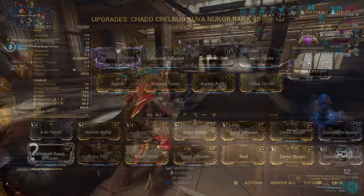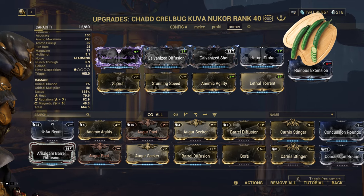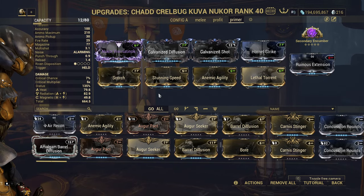Builds are different than usual — adding status chance, multishot, and fire rate will make Secondary Encumber way more effective. Punchthrough is also pretty effective on non-explosive weapons, especially on chaining weapons like Kuva Nuker.